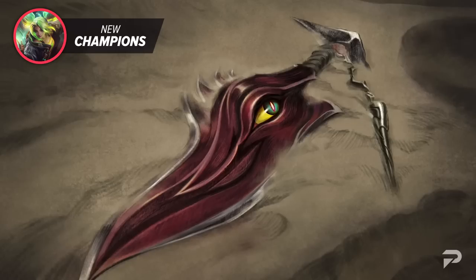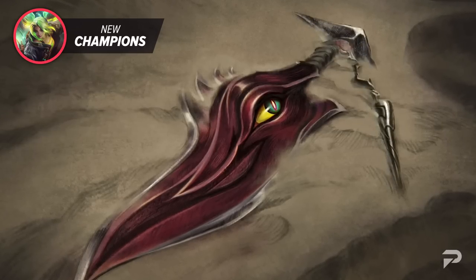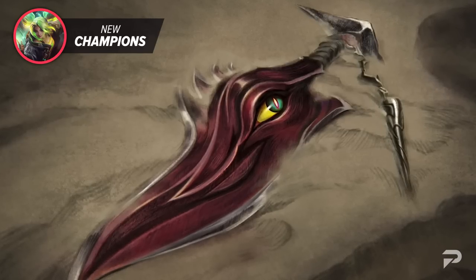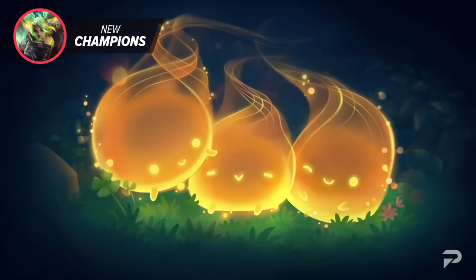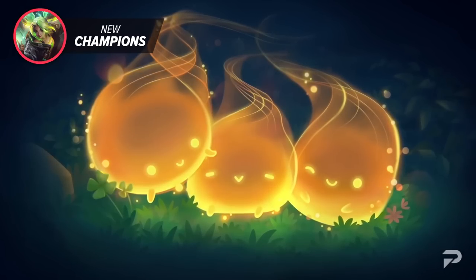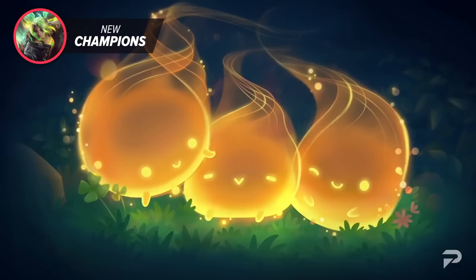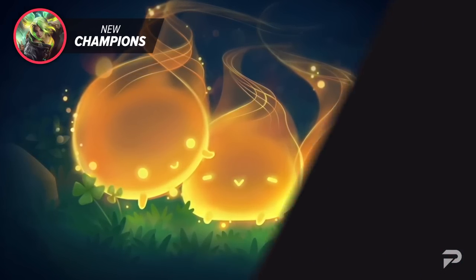For our next champion, we've got a new Darkin assassin. Since Darkin are bound to weapons, this assassin will wield a cool yet creepy-looking dagger. We weren't given much info beyond that, but it's exciting to see another Darkin — raising the question of whether the host will appear more monster-like like Aatrox, or maintain a humanoid form like Varus. Finally, a new male enchanter support from Ixtal has also been revealed, though the champion is in very early development.